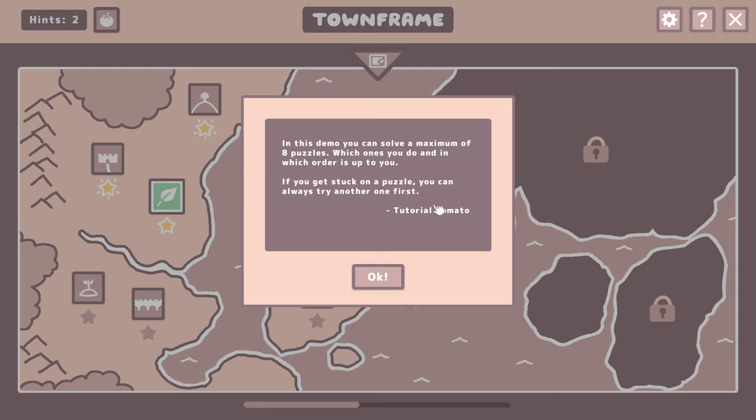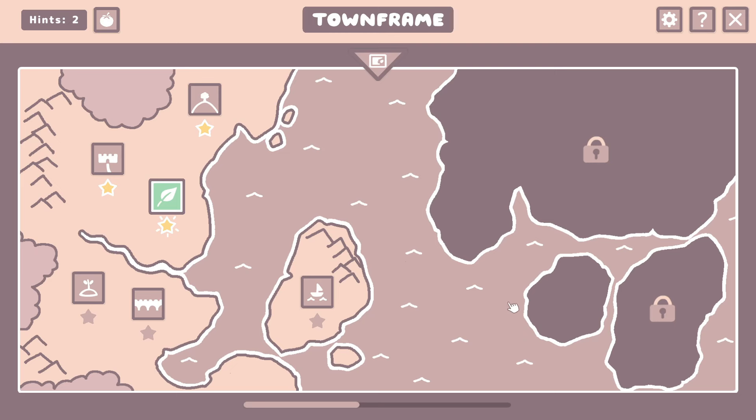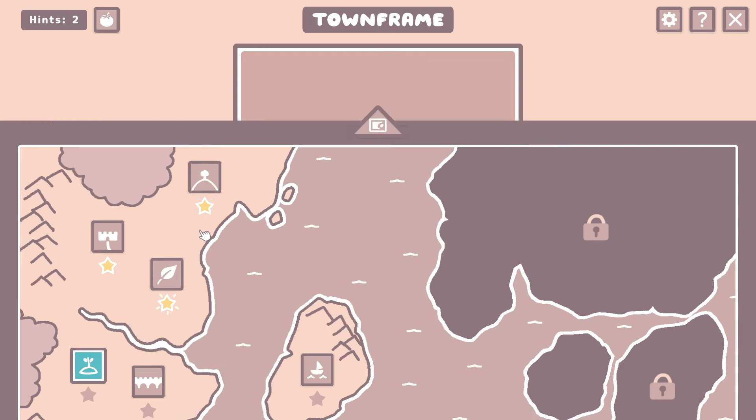In this demo, you can solve a maximum of eight puzzles. Which ones you do, and in which order, is up to you. If you get stuck on a puzzle, you can always try another one first. Alright, I think we'll just move on down here to the next one.